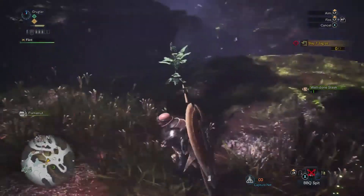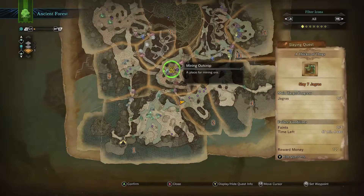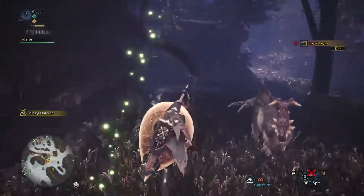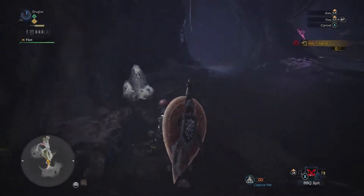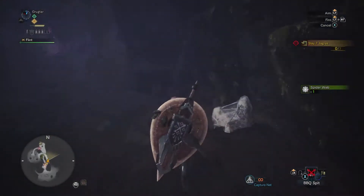Back to the Jagras. Where are we going for this? I think they're up here if I remember correctly — inside the cave. So let's go ahead and head inside here and see if we can't find our targets. Of course we'll grab spider webs every chance we get.